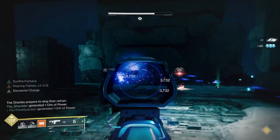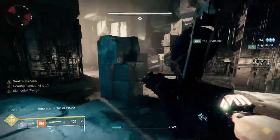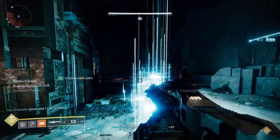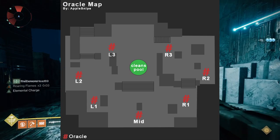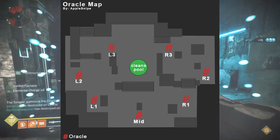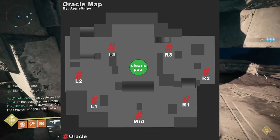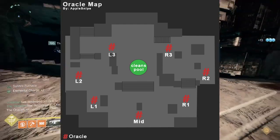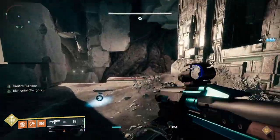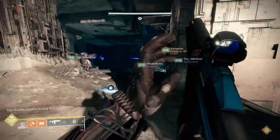The Oracles will light up and emit a tone. There are a couple of places from which you can actually hit every Oracle on the map, so one person could technically do all of them. But generally, the person on the left can cover L1, L2, and mid fairly easily. You can have someone cover L3 and R3 because they're across from each other in the center area. Then another person can cover R1 and R2. The person covering mid, L1, and L2 should probably be your most experienced, since they'll have to move a little bit.